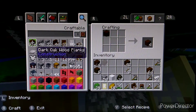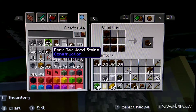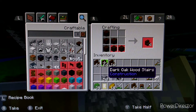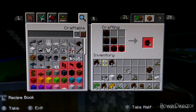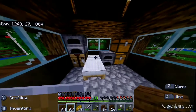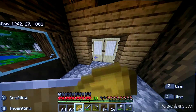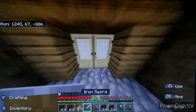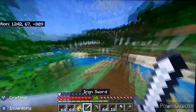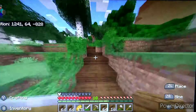Now I can make all of this — oh my gosh, that's a lot of wood. I can just make all of those stairs. I have three stacks plus a little bit more of dark oak stairs, so that's going to be a lot. Now it's time to go place some stairs.